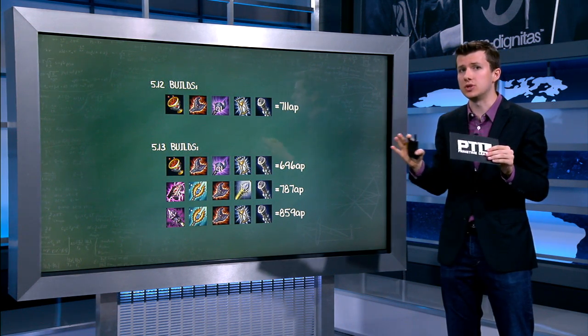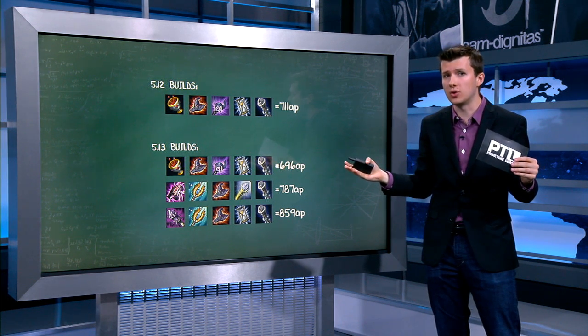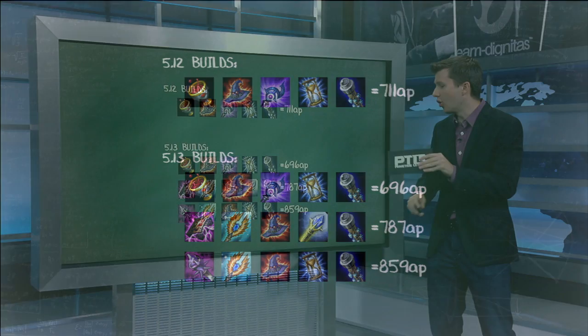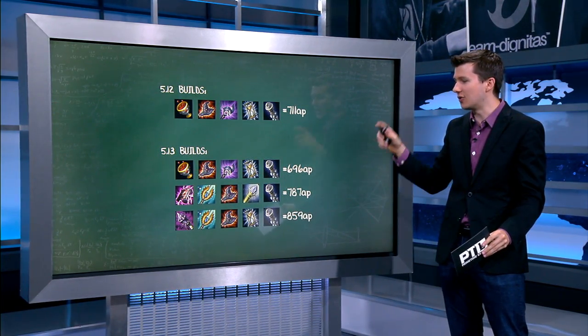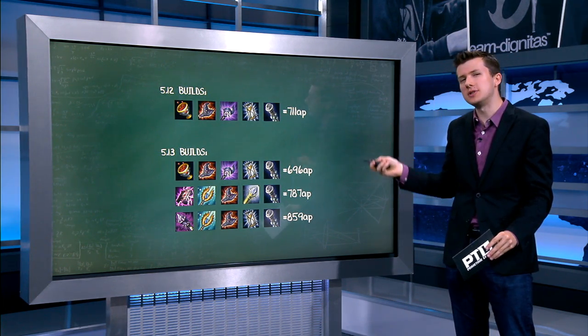Looking at some of the max item builds — we touched on the Needlessly Large Rod. This is the old max item build with all six 120 AP items. It used to give 711 AP. Now, with those same items, because some have been taken down a peg, it would max out at 696. So there are some other alternative build routes you could go. If you start Morellonomicon into Seraph's Embrace, you get 787 ability power. Or if you want to go all out into a bunch of mana — really slow power curve with a giant peak — you can get nearly 860 ability power if you go Tear into Catalyst and then rush all those giant AP items.